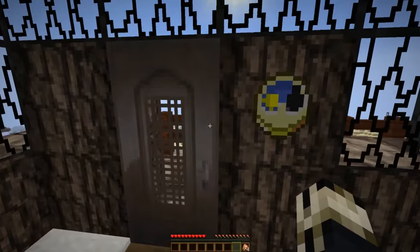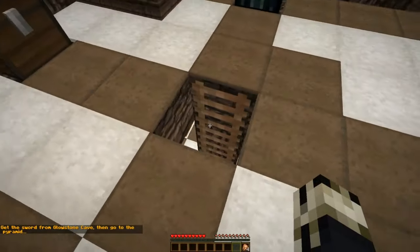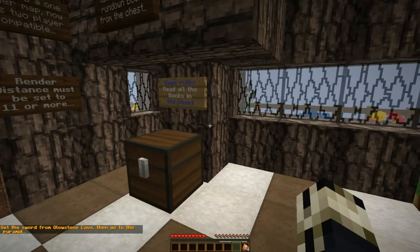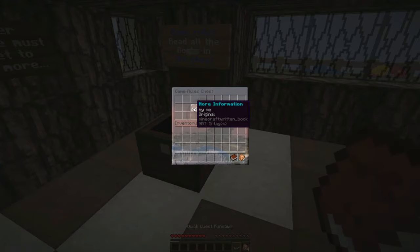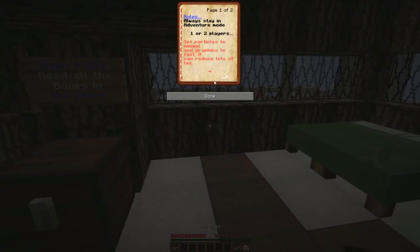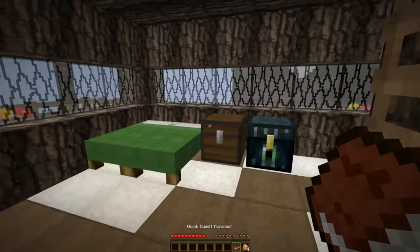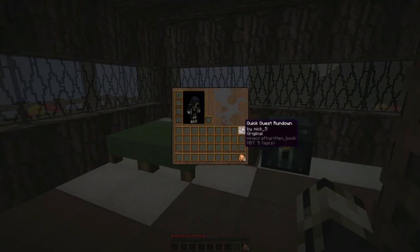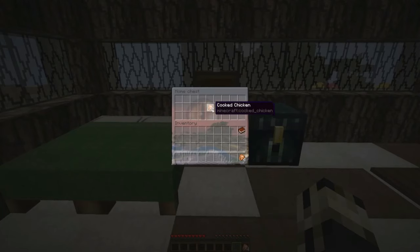Straight ahead to the Desert Pyramid — I don't actually need anything there. Game rules: I am already very well informed. The quest rundown I will take. The quick quest rundown will tell you in a very high-level overview of what you have to do to complete this map.